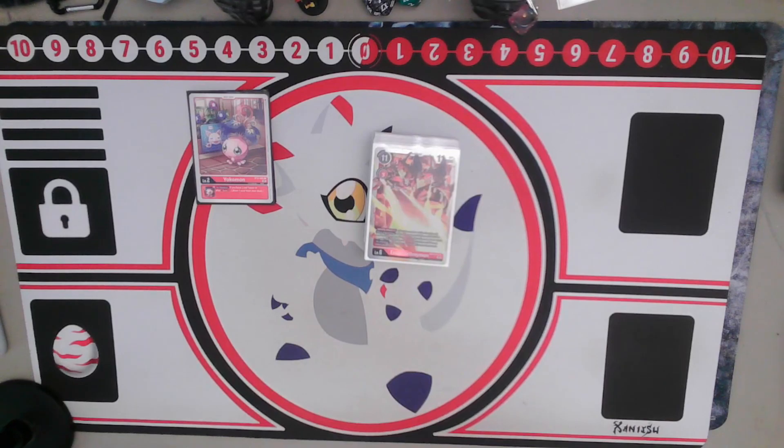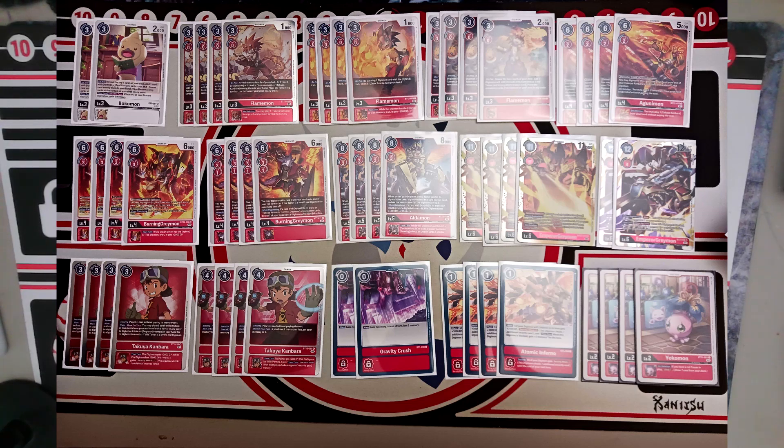Round 4 I ended up losing against Hunters. He just out-tempoed and outplayed me — there was nothing I could really do. I tried to control the field but was playing a little bit slower, whether from my hand or my card draws. He had really solid tempo and never let go of it once he had it. Fortunately that Hunters player ended up getting 8th place. Round 5 was against BlackWarGreymon, who kind of bricked, so I took advantage — controlled the field to keep him off problematic Digimon and aggressed hard so he didn't have time to get up into his higher stage Digimon.